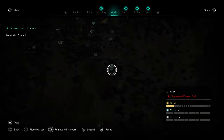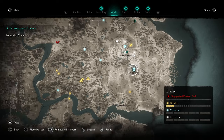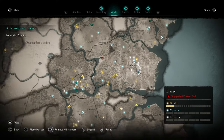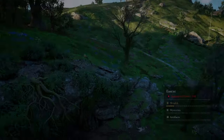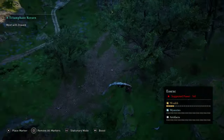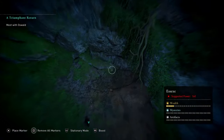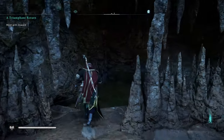For the next one, head to Essex, literally just south of Colchester — probably best to fast travel there. I'll give you a nice zoomed out view and the eagle view as well. You want to head through this cave.